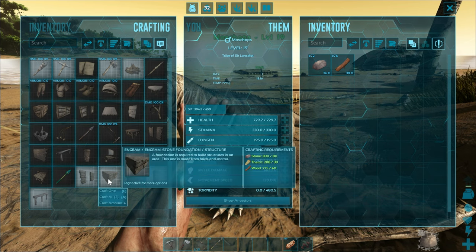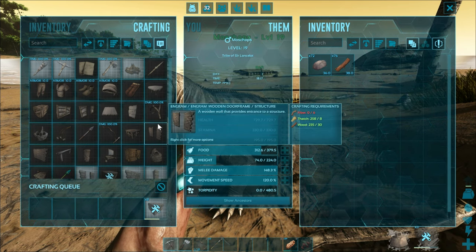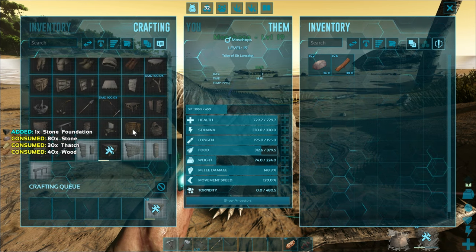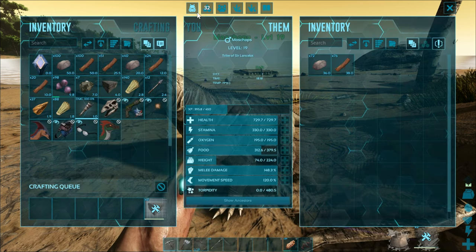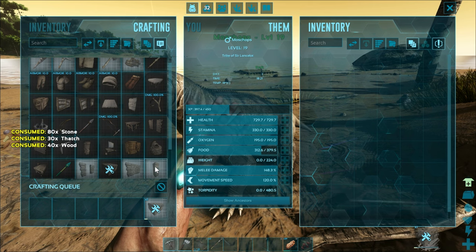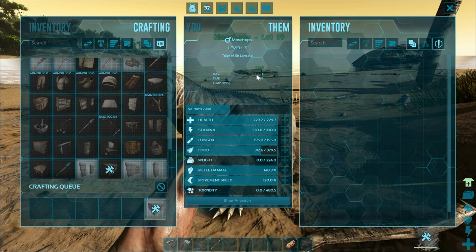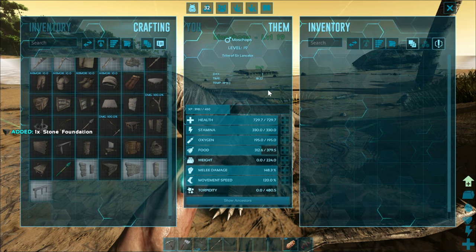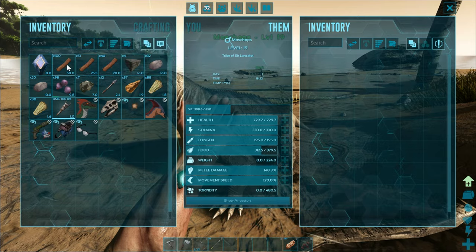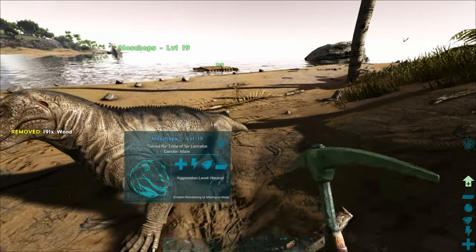So what you can do effectively is drop a trike in there and then tame it without it running around, without it being able to hit you. You can just knock it out, which is a big win for us. So I'm over-encumbered again. Let's see if I can get four. I think I need eight total. I think it's two, two, and then one, one, I believe. So I'm halfway there with these guys. I'm going to go ahead and put you back on there.